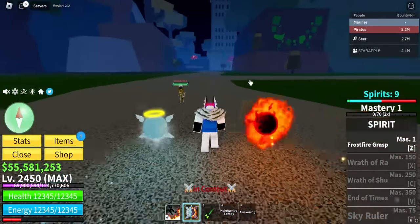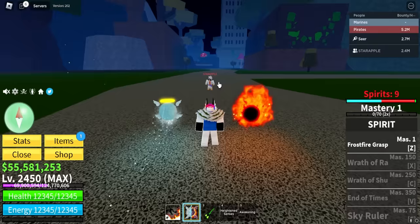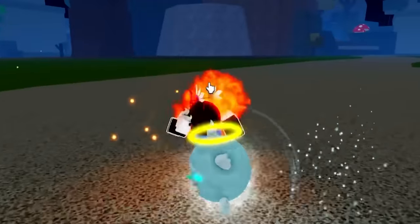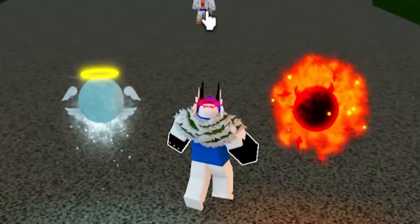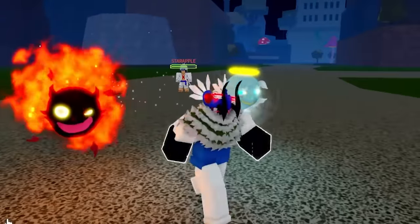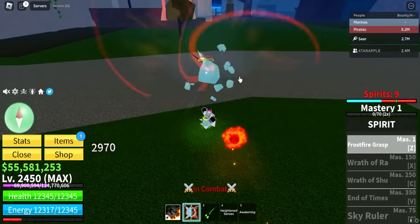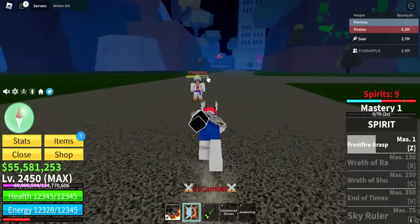I wonder what this fruit is gonna bring us. But first, let's go and try this first ability — Frostfire Grass. Three, two, one, and go. Oh, what was that? Did I freeze you? Wait, let me try that again. So we do this and then I kinda freeze you up or something? It does 3.6k damage so it's pretty good. You froze me — oh, I froze you? That's pretty good. But how hard is it to hit? You can do this and quite easily hit that. That is not bad for the first ability.